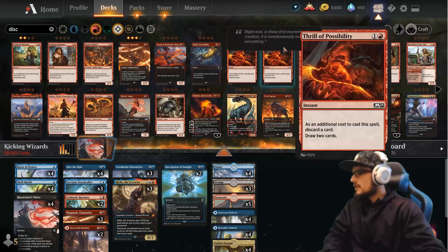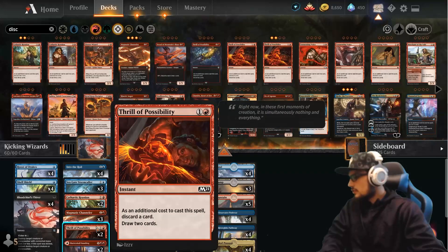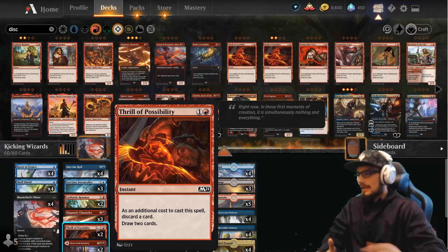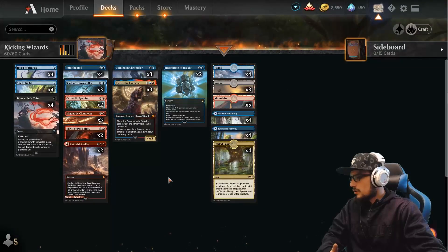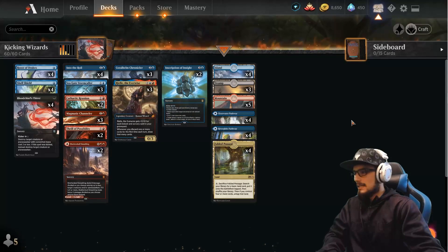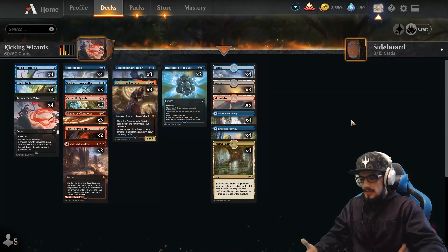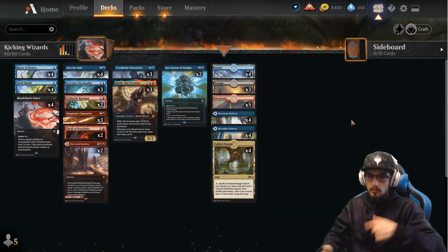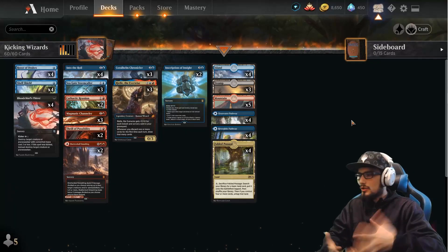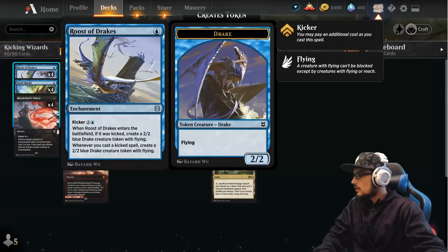The general strategy: get the Roost of Drakes out as soon as you can, cycle through your deck to find them, then get your wizards out. Keep trying to cycle for more removal, more bounce, any disruption you can. Late game, if they have any blockers, try to bounce those back and hit them with all your drakes. We do have fun today — so thank you guys for your time and attention. Sorry about the quality; we're working on the computer — literally 40 hours straight trying to get it running. Stay patient with us and enjoy today's gameplay footage.